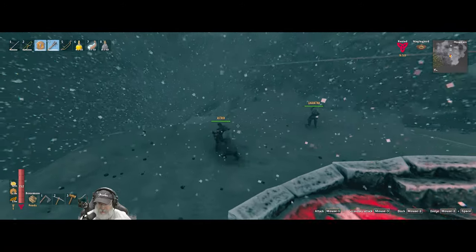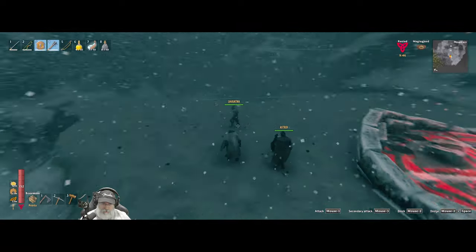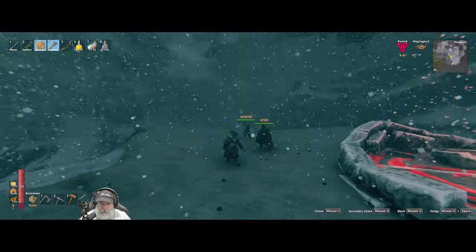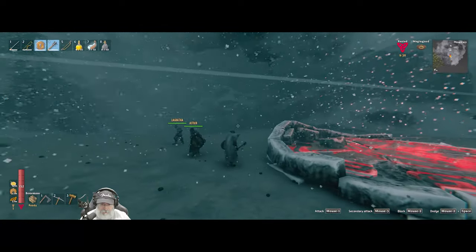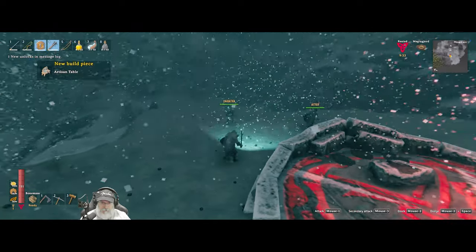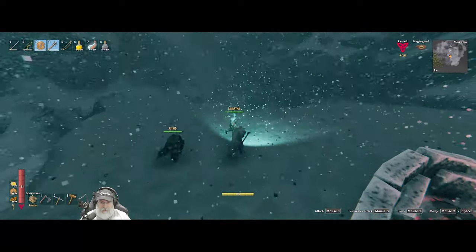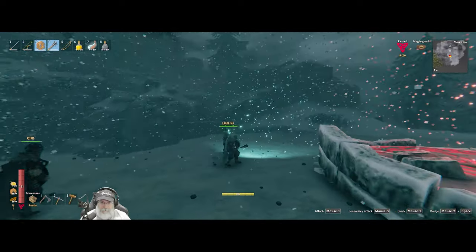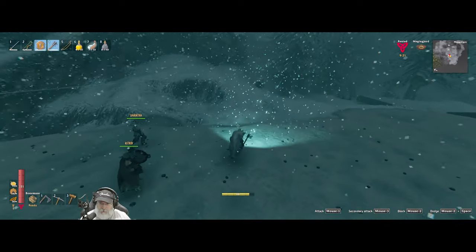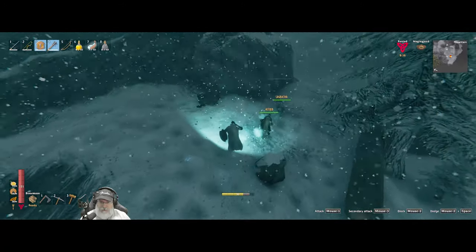Have you guys looked around on this mountain for egg spawns? There is one down over the hill — no, to the east. Let's go see if it's there and we can grab at least one. And that, ladies and gentlemen, is the Moder fight — that was fun! It's kind of nice doing it with other people because that way the dragon's not focused on you a hundred percent of the time. The egg is stuck right here. I got the egg — it went to me for some reason. There's an egg spawn right next to the nest.